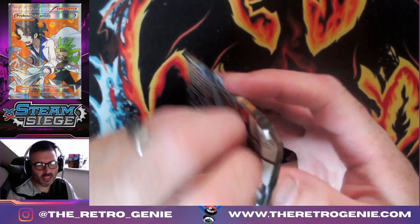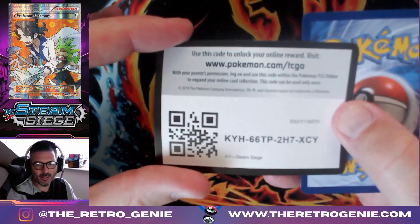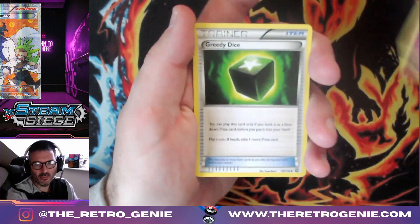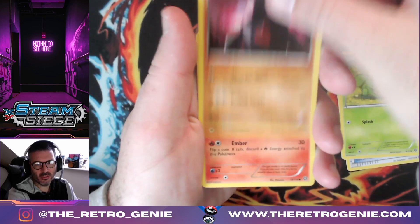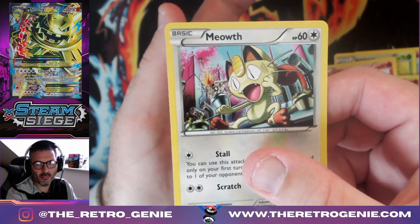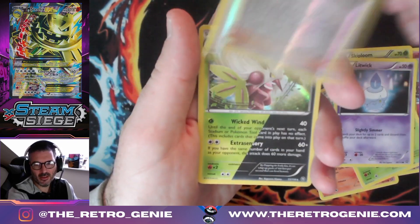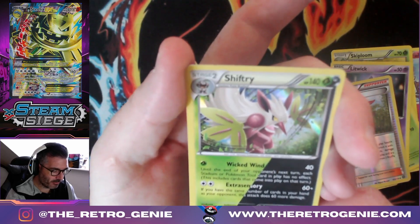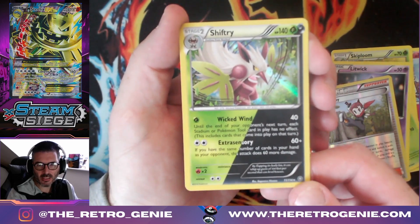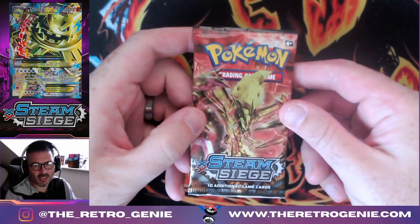Let's jump straight into the second pack. There are some great cards in Steam Siege — it got a bit of a rough rep in my opinion but there are some bangers. We've got Klefki, Skiploom, Nosepass, Chimecho, Mawile — stop and take a look at the artwork on that Mawile, an absolute banger. Hoppy, Litwick, reverse holo Ninja Boy. And we have the holographic Shiftry — that is a nice card. One hit, not from the chase list, but a hit is a hit.